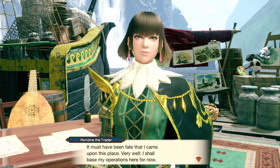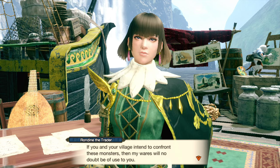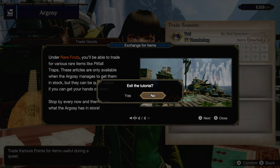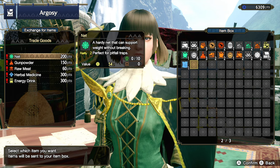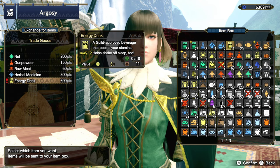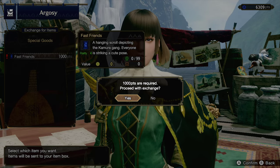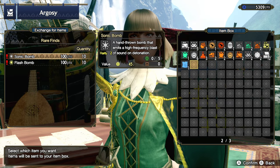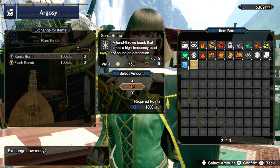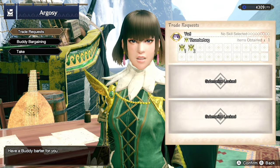Rondine says: 'The Rampage — to think that this land has been plagued by such a calamity. It must have been fate that I came upon this place. I shall base my operations here for now. My wares will no doubt be of use to you.' Now we can exchange our Kamura points for specialized goods: nets, gunpowder, raw meat, herbal medicine, and energy drinks. I think the best thing here is probably the energy drinks, as we use them often in a lot of builds. We can grab her special goods too, which are things like tapestries you can hang in your house. We'll grab the sonic bombs from the rare finds so I don't have to worry about gathering screamers and making them myself.